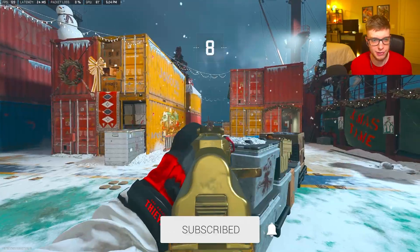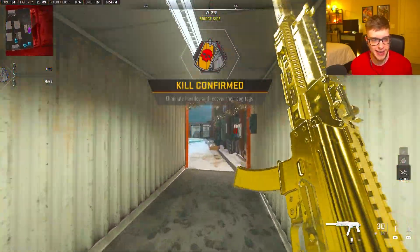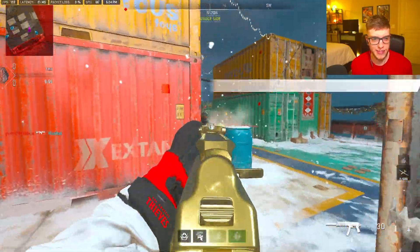As you can see, we got this little thumb bug again — this used to happen in Modern Warfare 1. But first impressions of the map, I like it. Even my gold gun kind of goes with the theme, low-key.